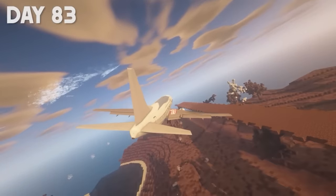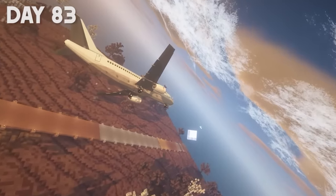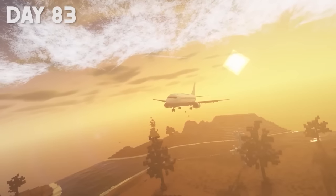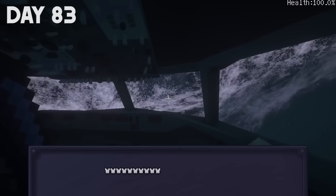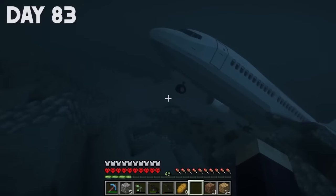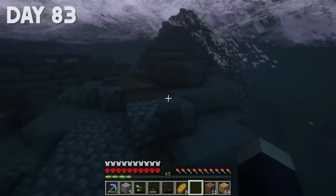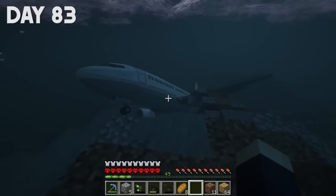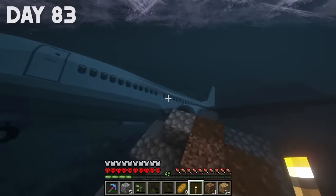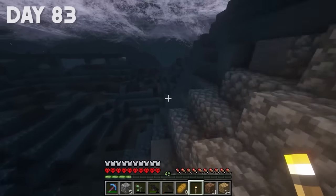But there was still a problem — I couldn't land it properly because the runway was just too narrow and my render distance was way too small. No matter how big it is, I still wouldn't have enough time to land this plane — my render distance has to be on max. I landed it in the mountains. The landing was quite neat, so to speak. To be honest, I didn't really intend to land it. But tomorrow I'll drive home for the key and assemble it into an object and put it right back on the runway.